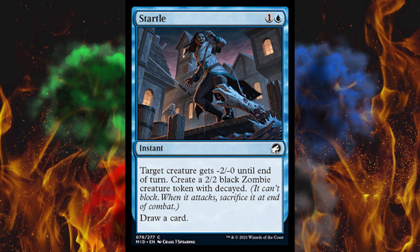Next up, Startle — it's a 2-cost blue instant. Target creature gets negative 2 attack until end of turn, and then create a 2-2 black zombie creature token with Decayed. But then also draw a card. That is 3 things for 2 mana at instant speed. That's pretty good.